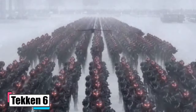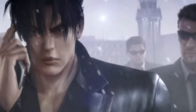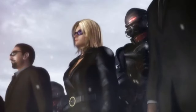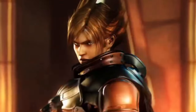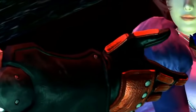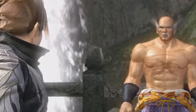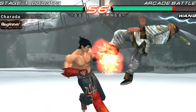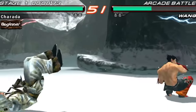Tekken 6 kicks off six months after Jin Kazama's victory over Jinpachi Mishima. Jin, now heading the Mishima Zaibatsu, declares war on the world, sparking a global conflict with his dad Kazuya leading the opposition as head of G Corporation. Amidst this chaos, Lars Alexanderson, a rebel Tekken Force leader, loses his memory during a G Corporation attack. Joined by android Alisa Bosconovitch, Lars travels the world to piece together his past and discovers he is Heihachi Mishima's illegitimate son. The story spirals into a showdown involving ancient evils and family dramas, all centered around the mysterious King of Iron Fist tournament.